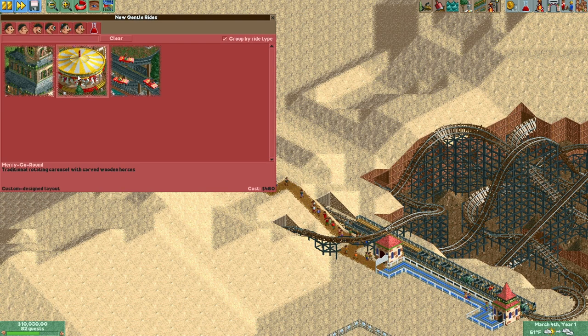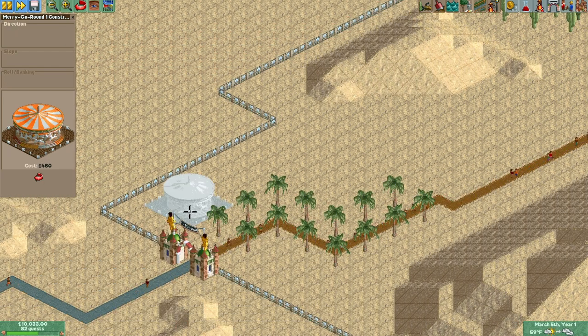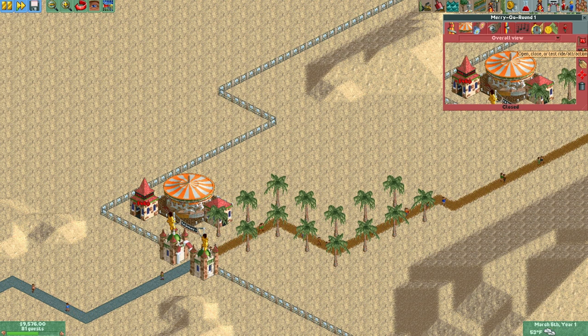To start, let's initiate our park with the soul of Roller Coaster Tycoon right at the entrance — the merry-go-round. Which is convenient because if it ever gets too noisy we can just move away. I'm just kidding, I love it. I'd never want to stop listening to it.